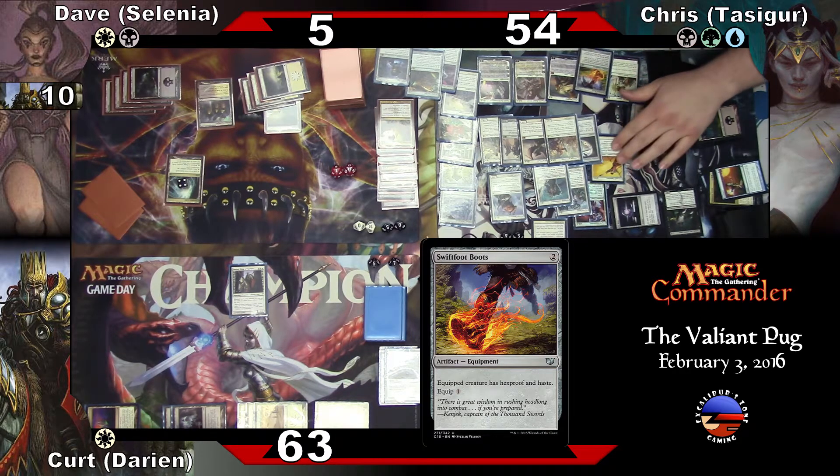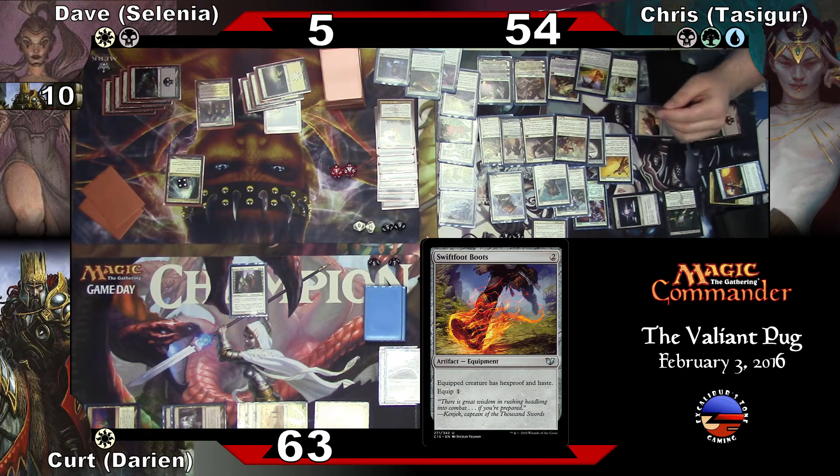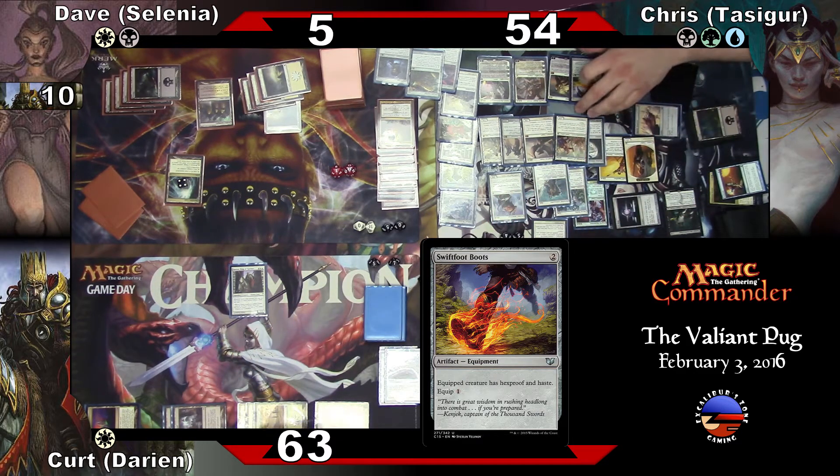Core soldier — does anything benefit from the creatures coming in? I don't think I have any core soldiers, so here's a soldier. Okay, yay. Elspeth does three soldiers — so we'll do three more soldiers. I'll give you enchantment soldiers for her. Three more soldiers.